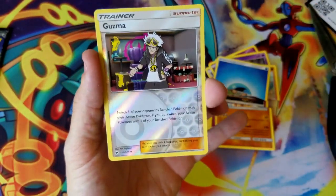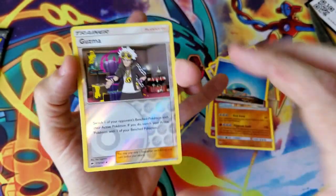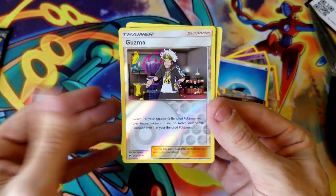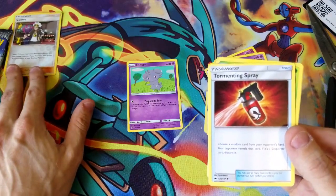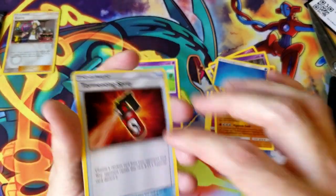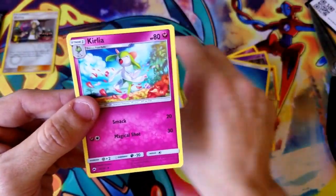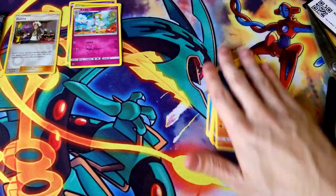We saved our reverse! Let's see what we got — we have a Guzma! Oh man, I am so happy I didn't cut that. This is actually like a one or two dollar card — Guzma is a very playable card. He's pretty much the new Lysandre because Lysandre is about to be rotated. Very cool card. We also got Tormenting Spray, Simisage, Oddish, and a Kirlia. That is pack number one done!